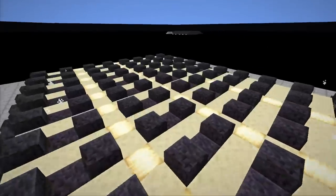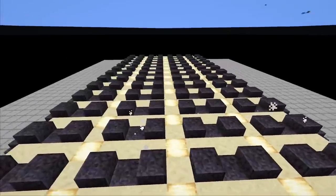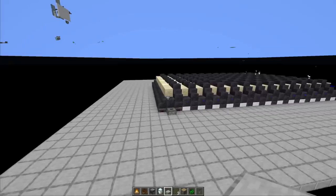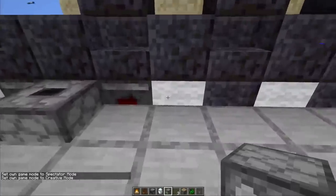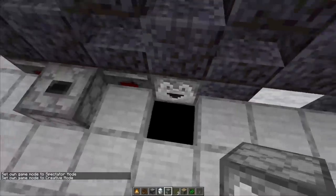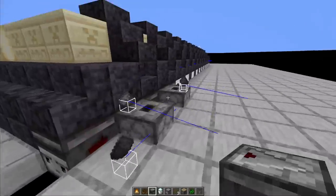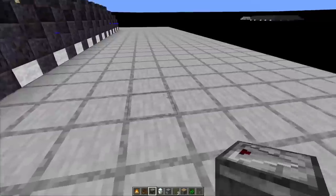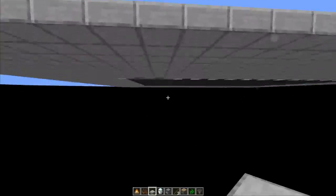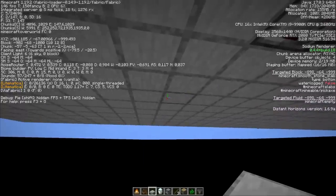Definitely going to build this one. Still need to adjust it a bit and put everything together. For item collection, the hopper lines at the bottom will feed into two droppers with observers, plus a clock running to flush everything into water and send it to storage or the crafting system. Also need to expand the platform - interestingly the hoppers below are transparent, so at sky level 6, light still travels below through the hoppers and up through the rails above.